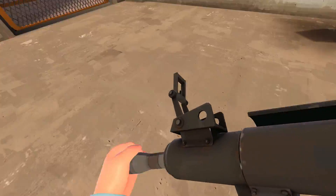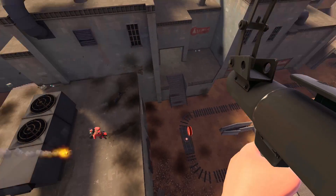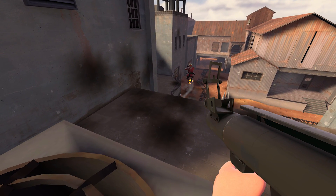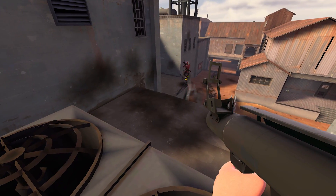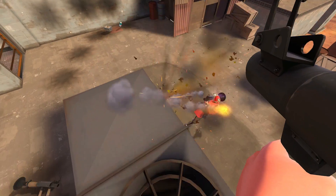They don't always die at this point, so pay attention to whether you need to shoot a final rocket to kill them. Finally, what happens if your opponent is coming at you horizontally? Your edge splash will add to their horizontal momentum, putting them in an awkward position behind you. Track where your rocket bounces them and kill them.